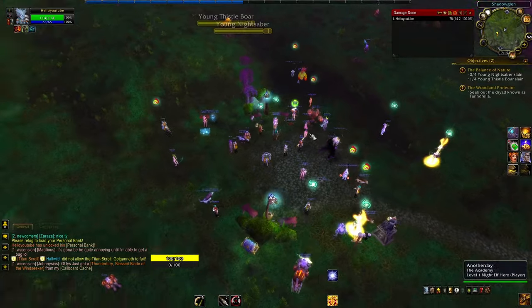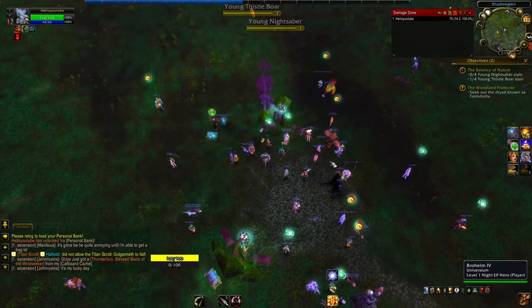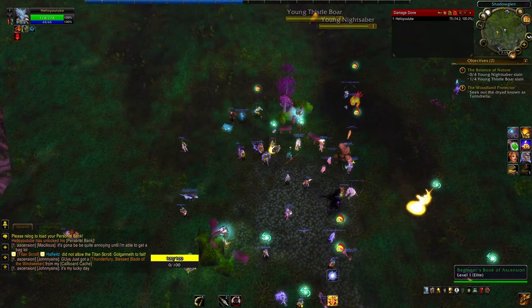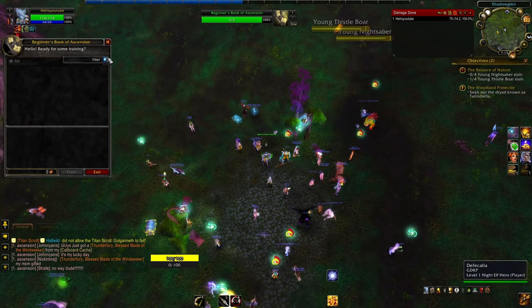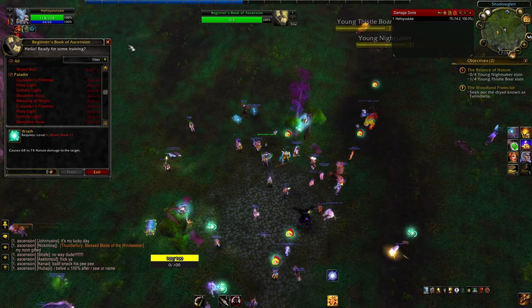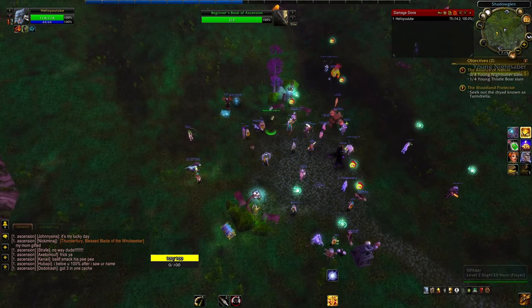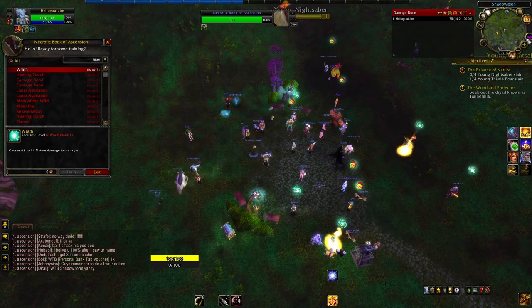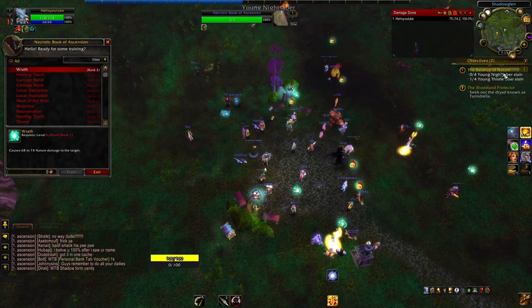One of the big questions I see a lot in newcomer chat is: do I have to go to all the trainers to learn my abilities separately? In the starting zone, there are these Books of Ascension — this yellow one here — and you can actually see all of your abilities and train them all at once right here. Players can also have these pets, and other people can use this if they walk up to it and click on it. You can even choose to filter by class trainers.